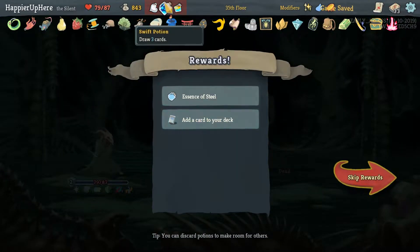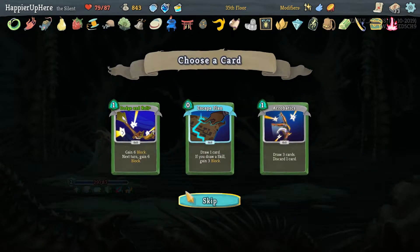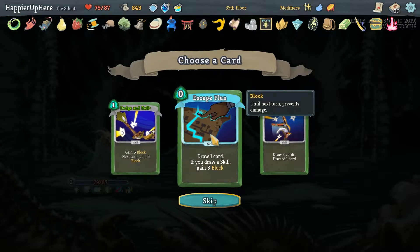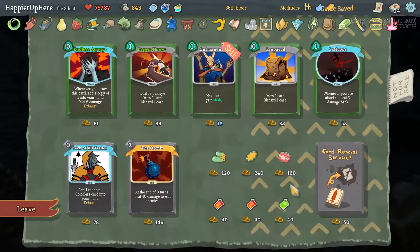We got Essence of Steel, which I'll take over the Regen Potion. Escape Plan is generally useful, so is Dodge and Roll. I'll take Escape Plan — I think it's more useful overall.